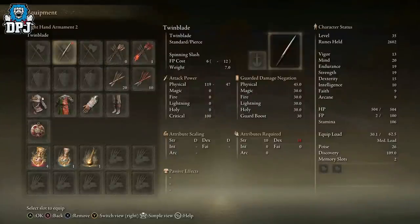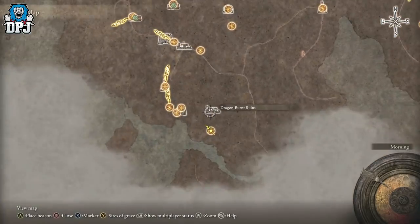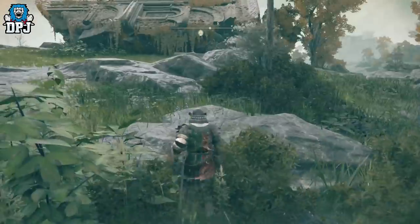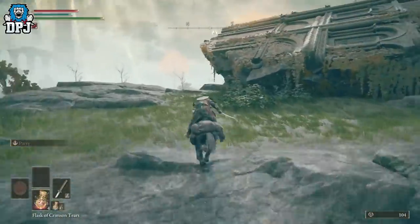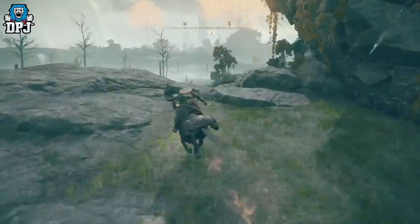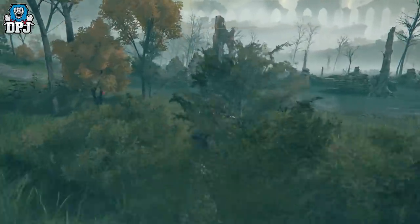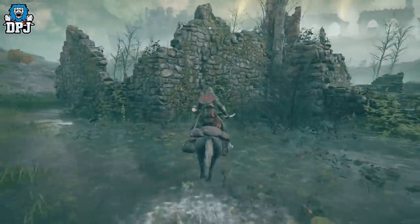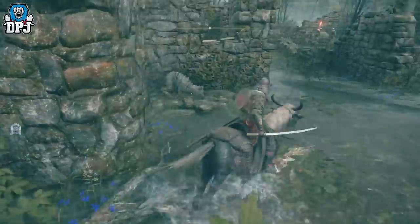Next up we have a weapon called the Twin Blade — an amazing looking thing, and this one is definitely the easiest to get. You just want to come to the Dragon Burn Ruins, which you can see on the map right here — it's basically 30 seconds away from where you actually enter the open world. You'll need your mount for this because the place it's located, you can't get in there without it.